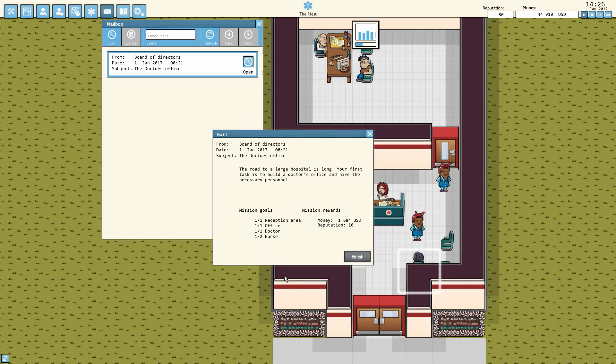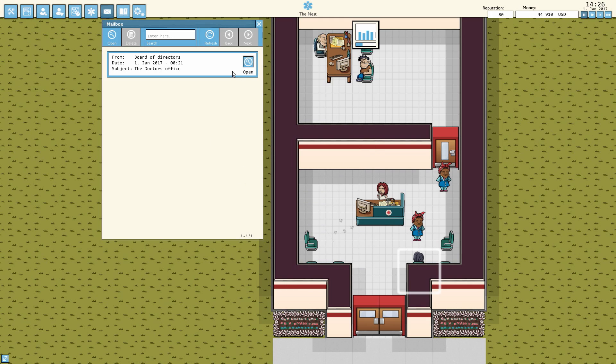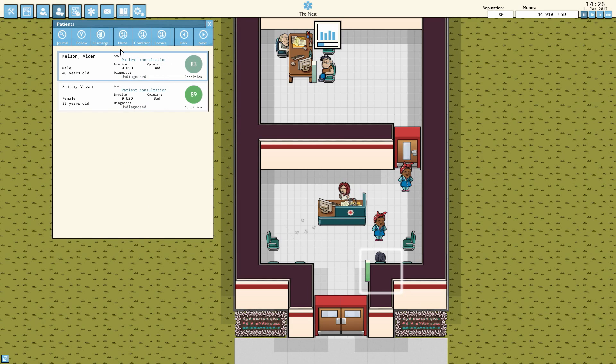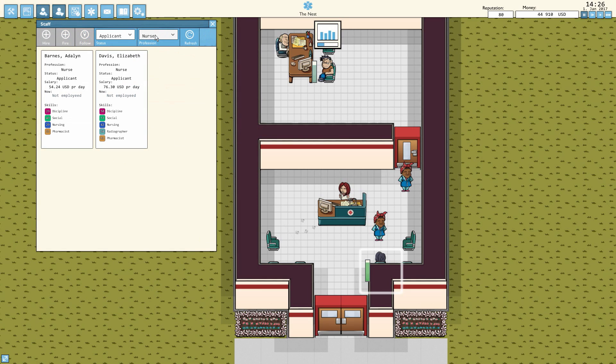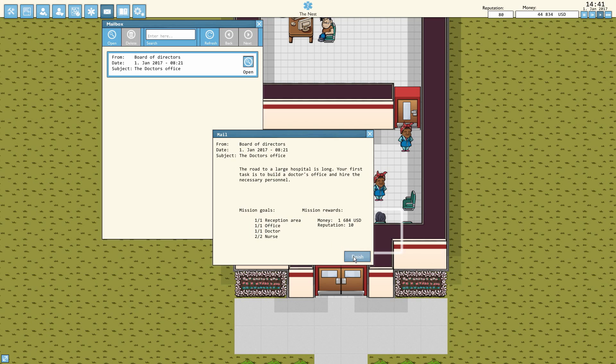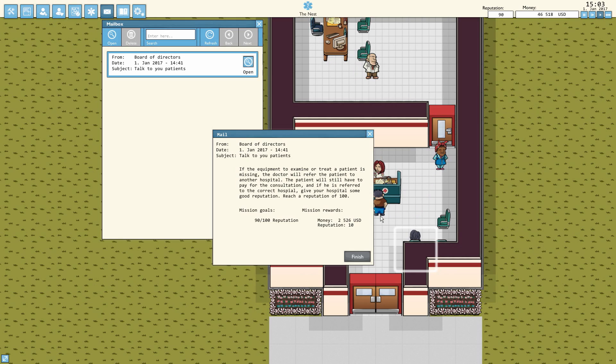We need two nurses to get this one done, so I'm going to hire another nurse right now. Even though we don't necessarily need her immediately, eventually we'll have a quest where we send a nurse off to another area to help, which gives us more money. Let's hire Elizabeth Davis — social 50 and discipline 50, actually a really good nurse. With her hired, we should be able to finish this quest for 10 reputation and $1,600. The tip says: if equipment to examine or treat patients is missing, the doctor will refer the patient to another hospital, but they still pay for the consultation.